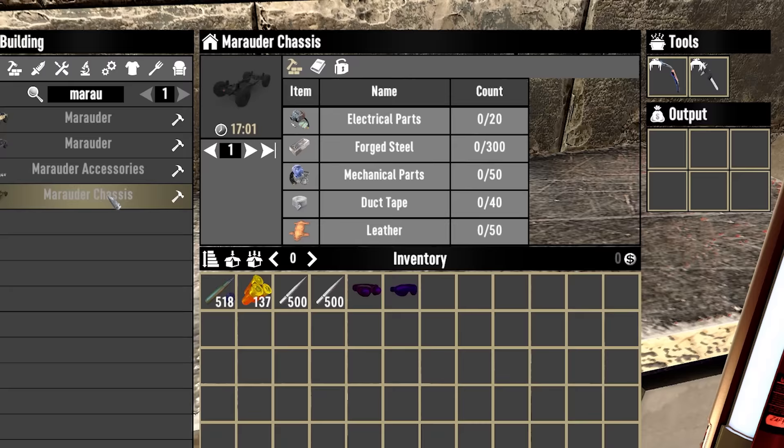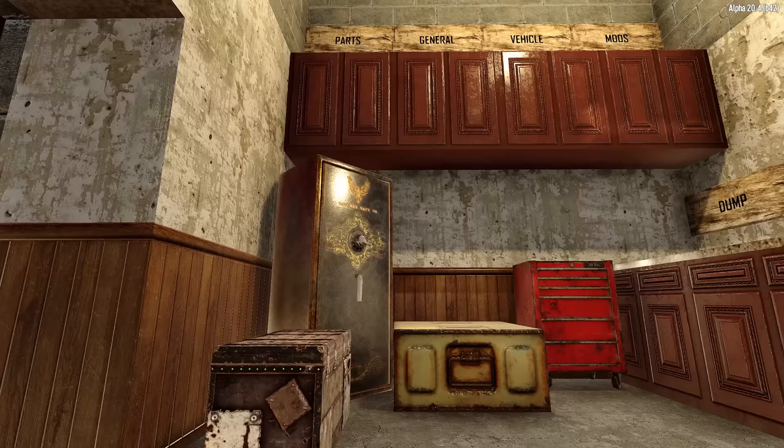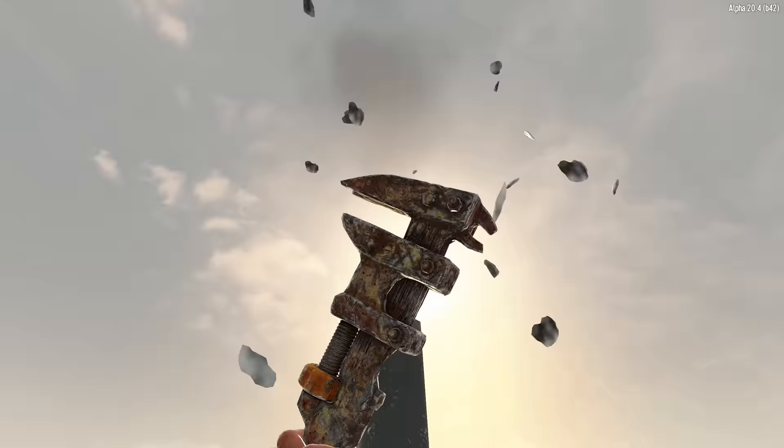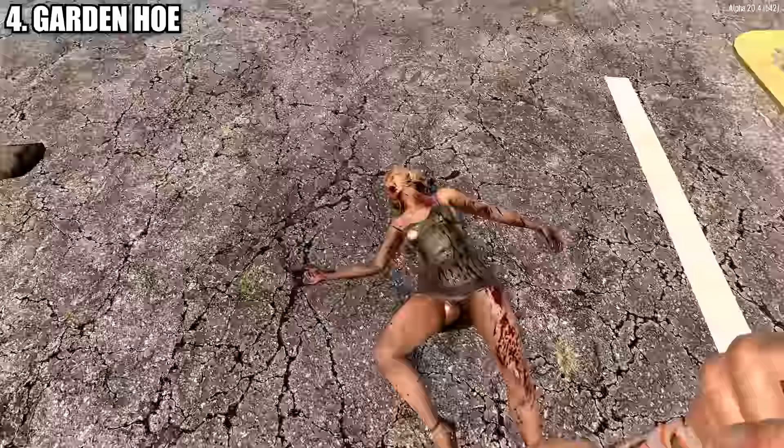Everything has a use in Darkness Falls. Be sure to check recipes, sell price, and scrap materials before you get rid of things. Items like polymer springs, electrical parts, mechanical parts, glue, cloth, and many other common items can become late game bottlenecks as you're forced to craft more and more to keep up with the difficulty. Make stockpiling a goal and take time to harvest everything along your travels.